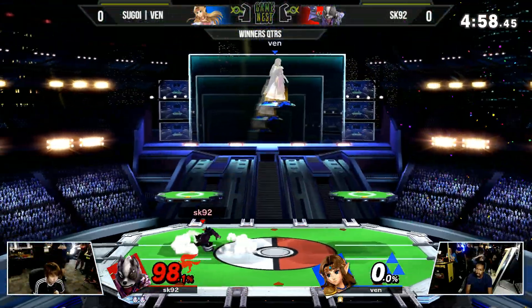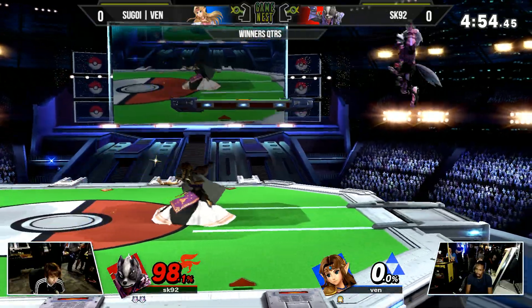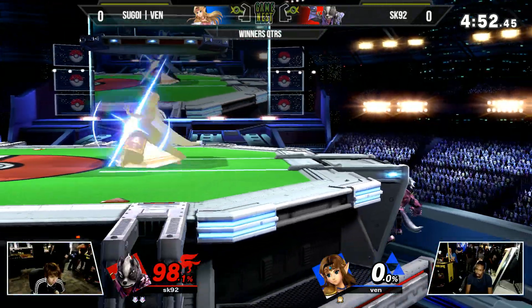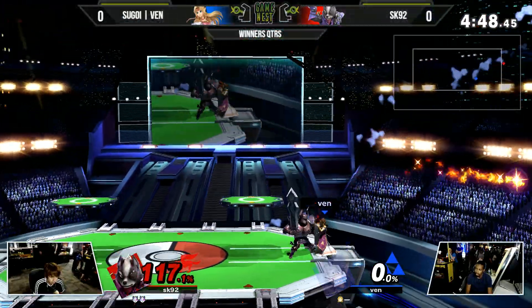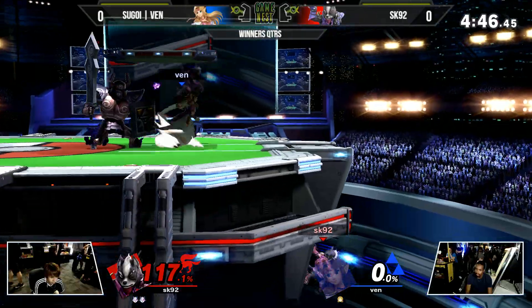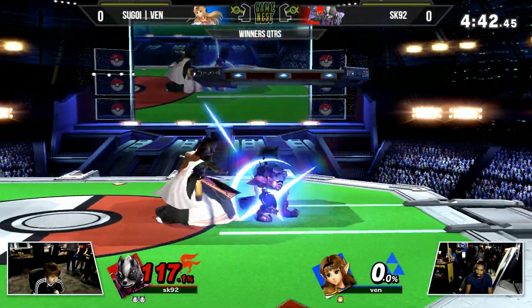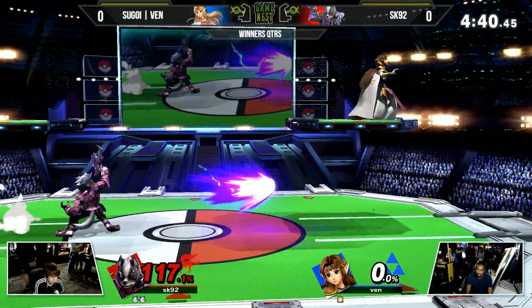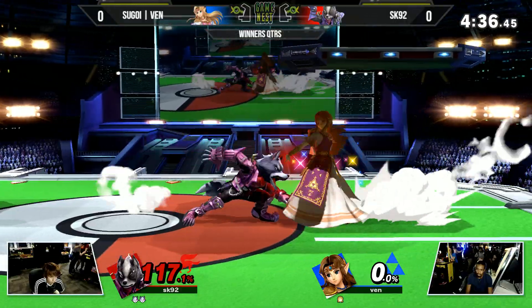Playing a little bit too close to the knight as Venn bats him away with the dash attack and puts him right into his trap. He walks right into that one. Now Venn walking straight into this up air — SK92 is trying to juggle him still, but this time staying in his shield. I wonder what the idea is behind the double forward smash. Are you trying to mix them up? Is it optimal? I really don't know.